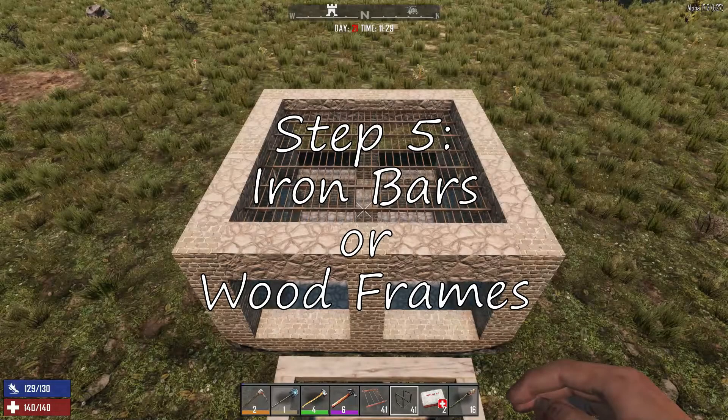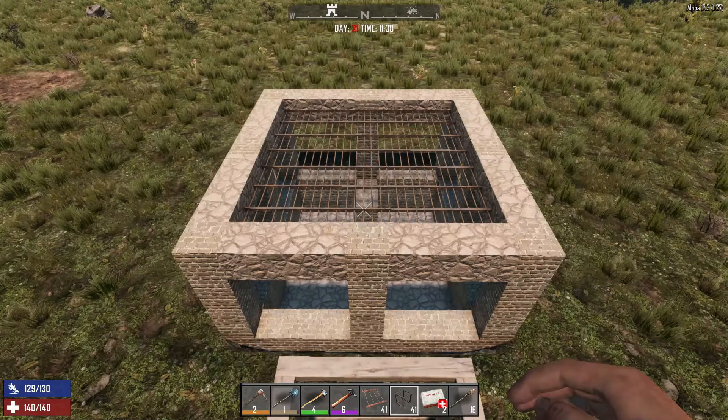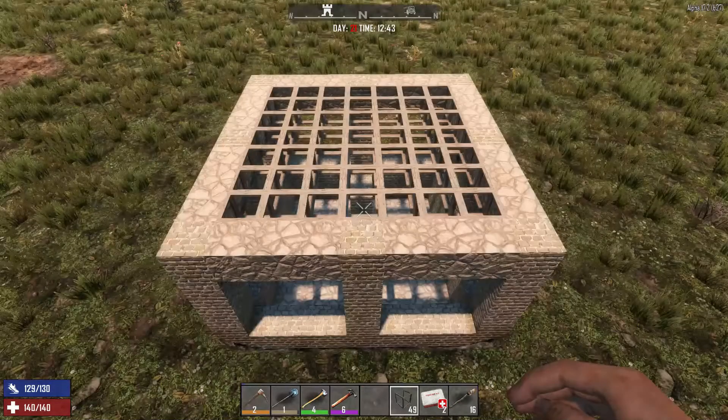Step five: you can top it off with iron bars, or you can use wood frames, but I recommend iron bars.